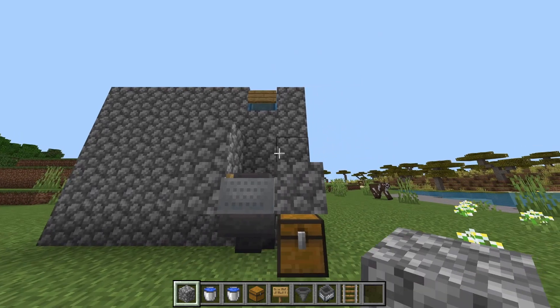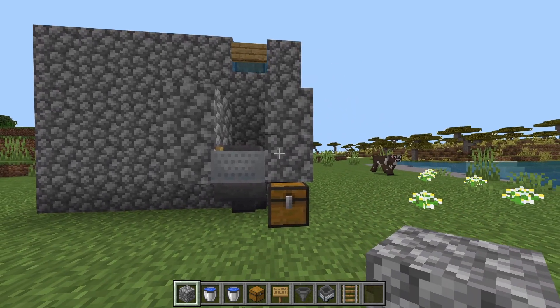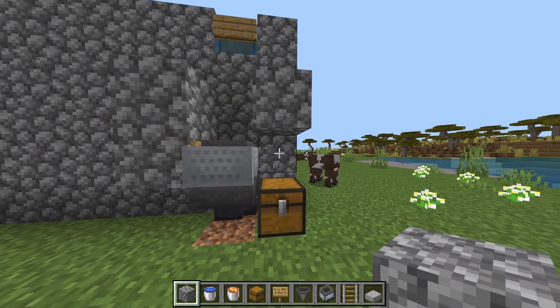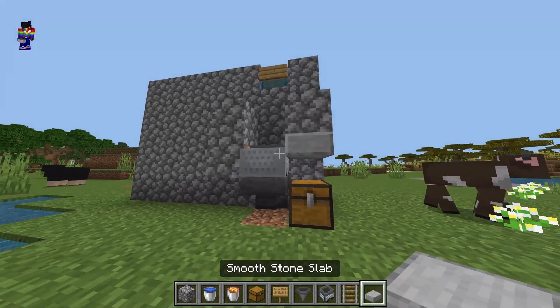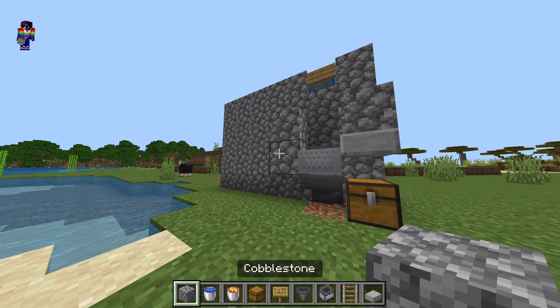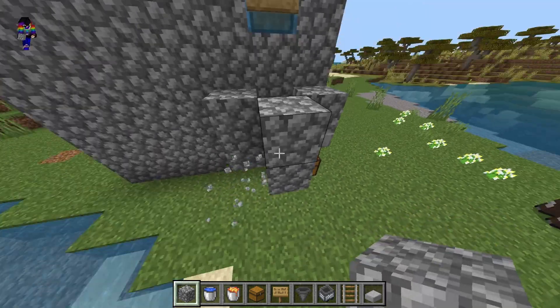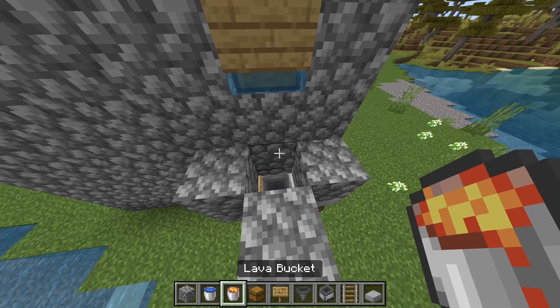Place two blocks here and then destroy this block here. After that, go over here and place a slab over here. Then go over here, place two blocks here, and place lava here.